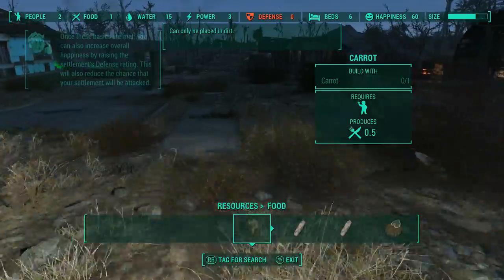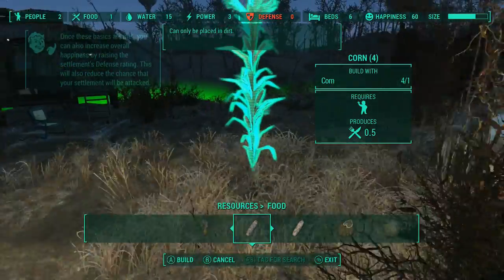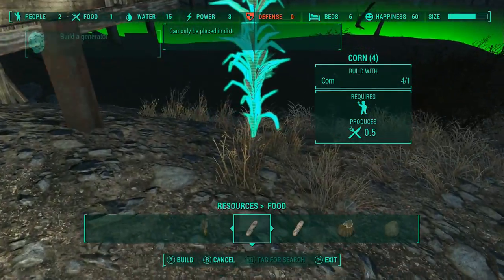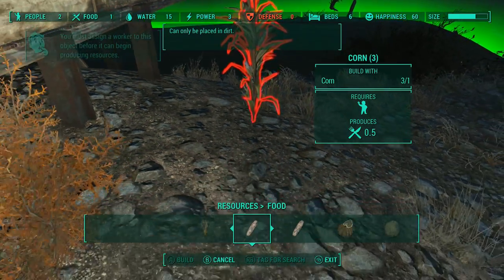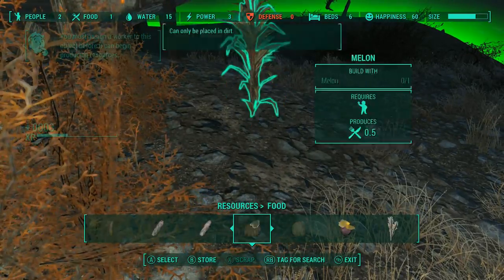I don't like red on the bar. What I'm going to do first here is plant my standard six — the stuff we stole from Grey Garden. Three corn, three tato, three mutfruit, which incidentally is six food. It's the perfect adhesive mix, and it stays together pretty well.